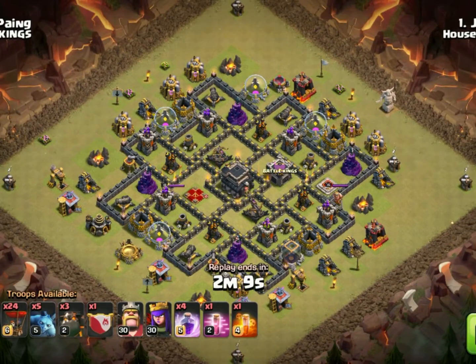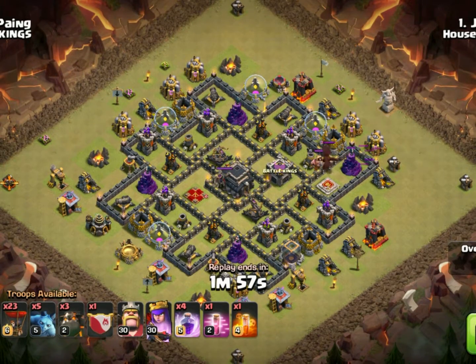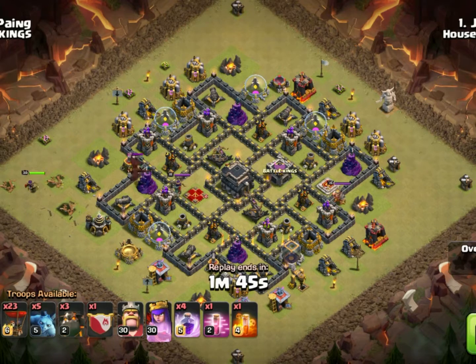First, what we're going to do is draw out at the three o'clock wizard tower. We'll send one loon in — that'll draw out the dragon. With the Quattro Loonian, you're going to want to use your heroes to kill the clan castle troops, so you will have to draw with this particular attack. We send out the queen to bring over the dragon.